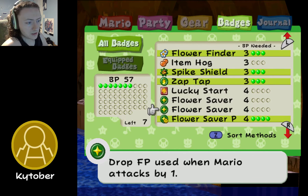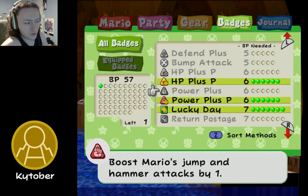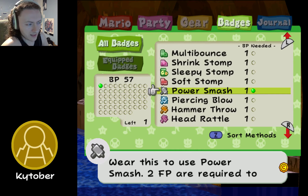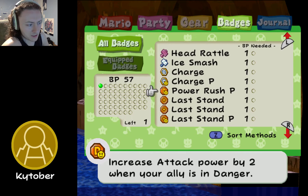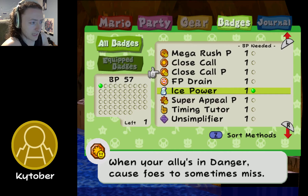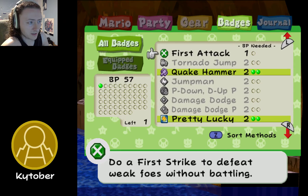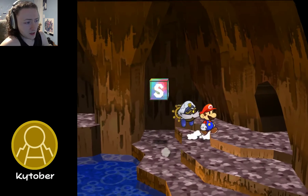What if we got HP Plus P? Because what if we focus on making our partners phenomenal — what if that's the thing that we do? Super Peel on Simplifier, Timing Tutor just so I can see my stuff. Because we're going to show you now.